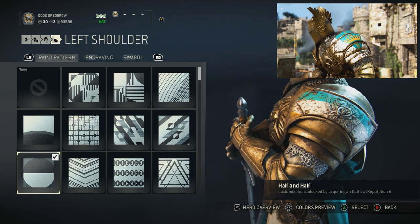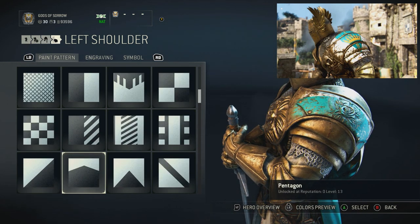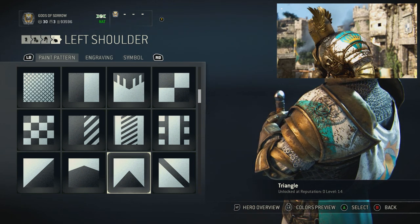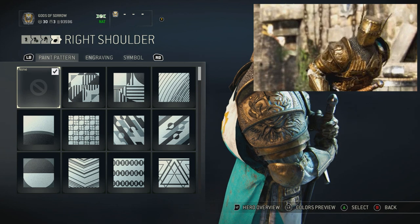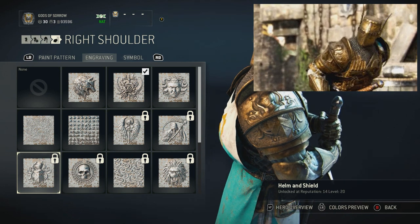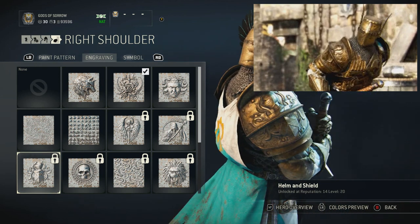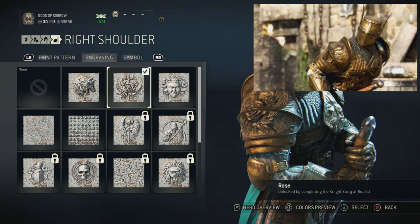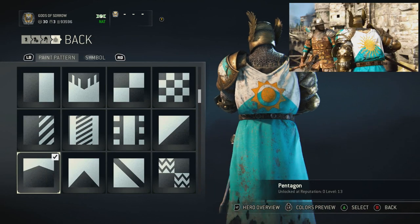I'm using the half and half paint, which is a reputation 6 unlock. If you don't want to use that, there are a couple of others — something like this maybe, where it covers just a little — because you just want the multi-colored look, so anything that does that works fine. For the right shoulder, I'm using the realistic engraving. The engraving he has is in the game — it's helm and shield, a reputation 14, level 20 unlock. I personally really like the realistic look.